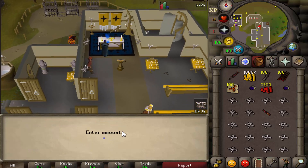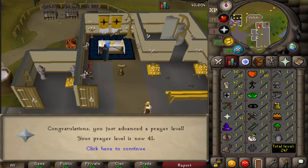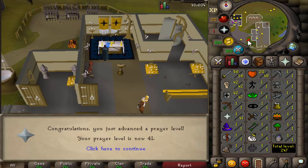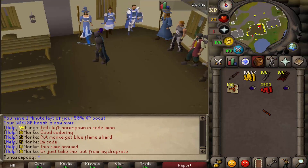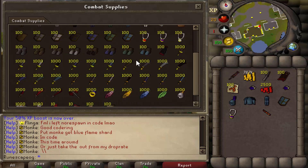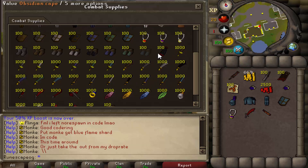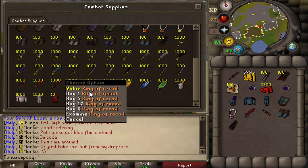With a full inventory of bones, we use them on the altar and ended up getting level 41 Prayer, which is fantastic. Then I grabbed my cash stack and headed to the melee combat store to buy gear. I picked up a full ring set, an Amulet of Glory, a Dragon Scimitar, boots, a cape, and a Ring of Recoil to get started.